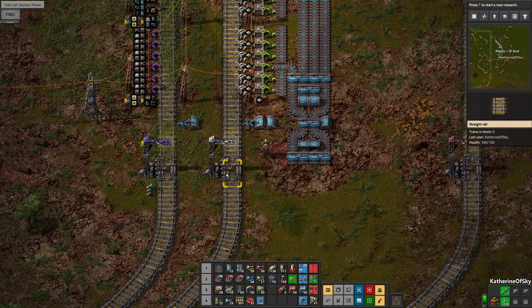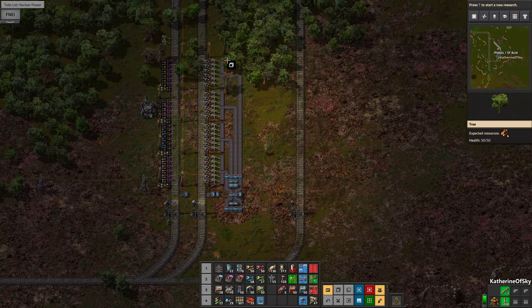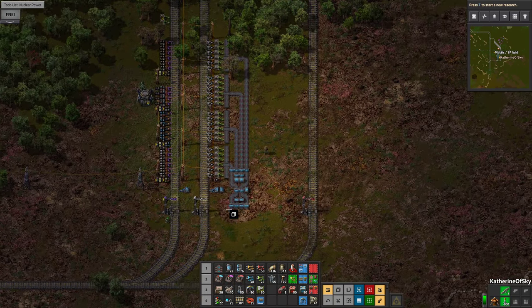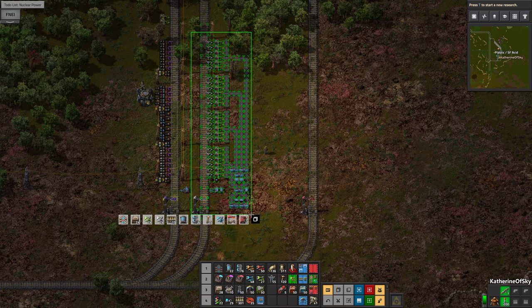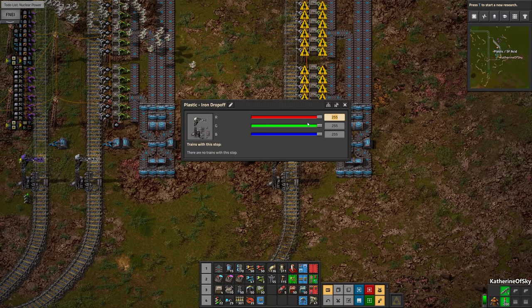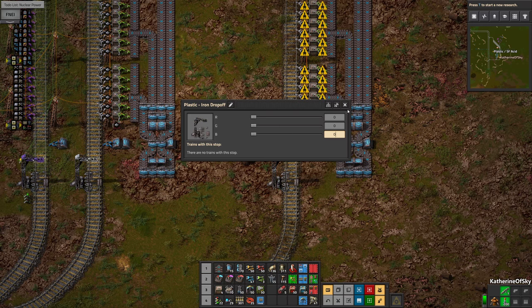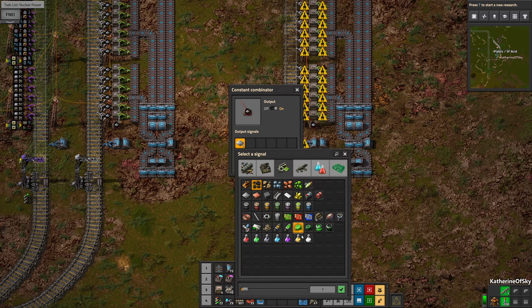White is our color of the day. Let's copy this. None of the trains are going here yet, so we can freely change the name of the station and it's not going to be a problem. Now these are going to be zero. This one's going to be coal for plastic — hooray.